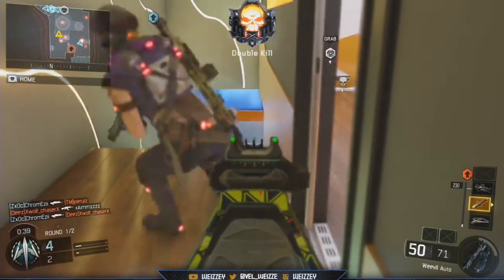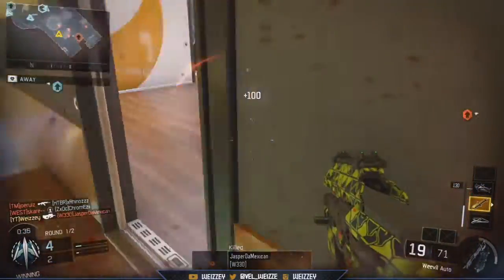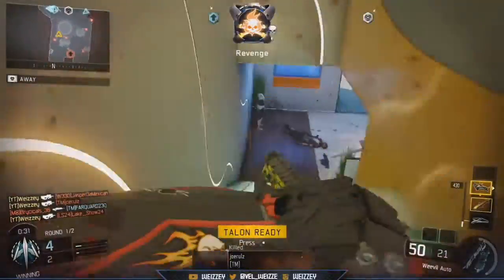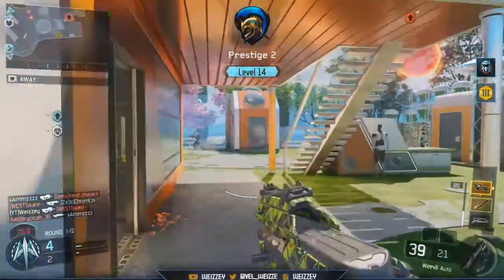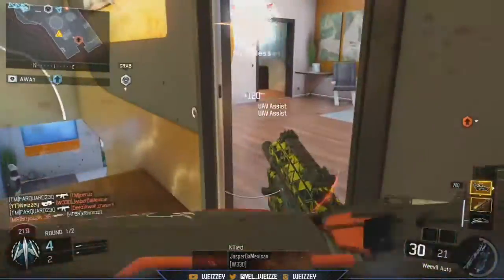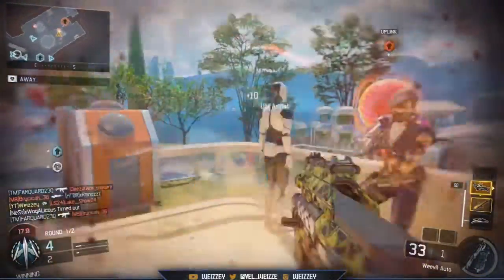Next up we have the Weevil, which has increased ability to control recoil. This is an interesting one — the Weevil is basically like a laser already, so it's unclear why it needed recoil control, but that's what has been buffed. The second-to-last SMG is the Vesper.